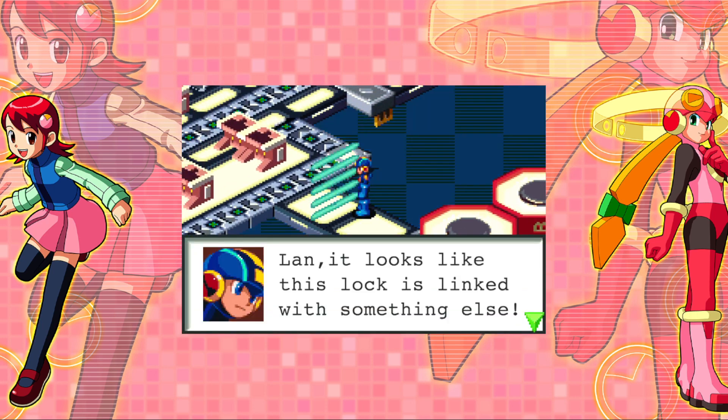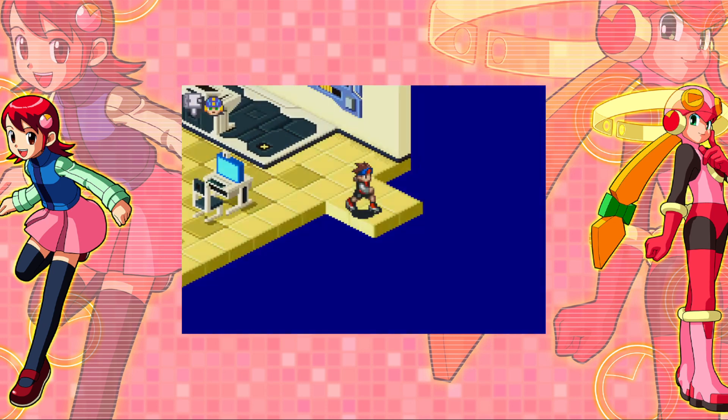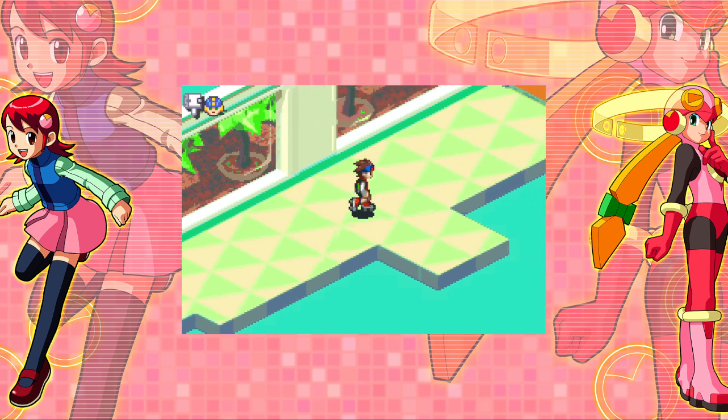This lock is linked with something else — you'll need to go find an ID card for verification. I'll bet that Ms. Mari has an ID card. Alright, but she's not in the nurse room. This one opened — hurry to the server. Can't leave now. Is it because it's locked or because the game won't let me?